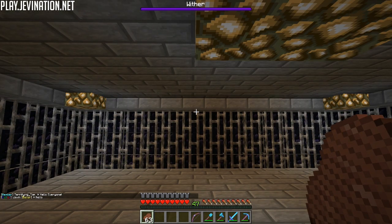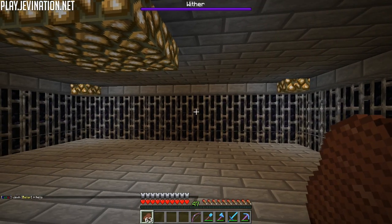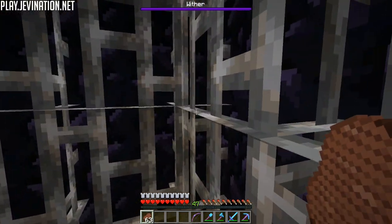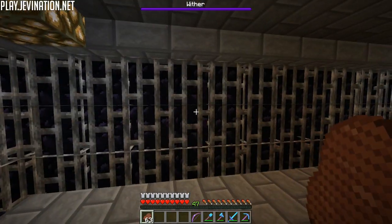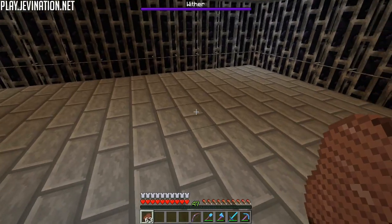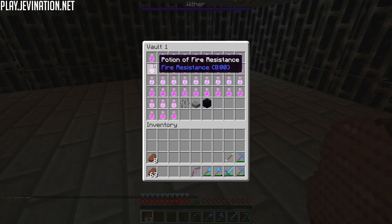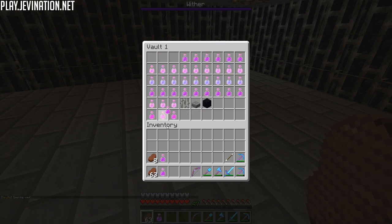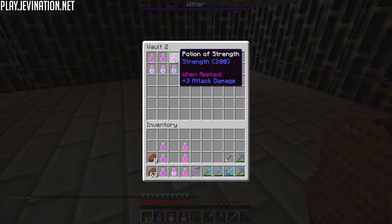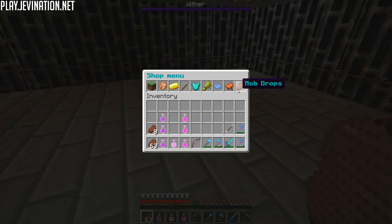While repairing my base I noticed the wither boss bar at the top. It took me a little bit, but I think they may have used a wither, or there's a loose wither on the server. I've only noticed it when I'm facing north. I've got tons of potions — let me grab some strength, fire resistance, and healing potions before anyone notices the wither is on the server.